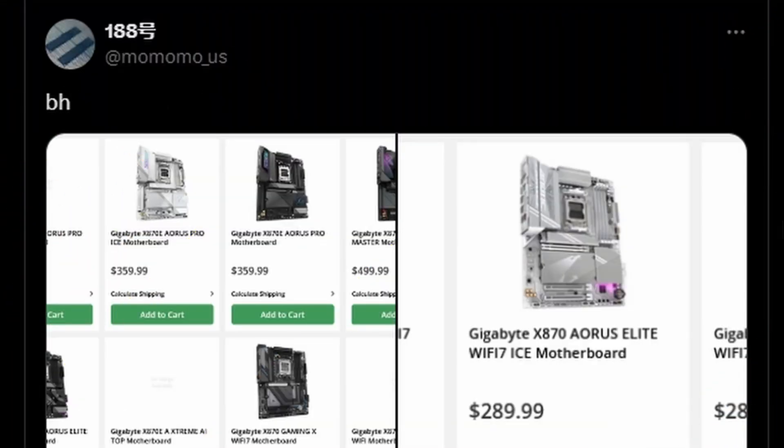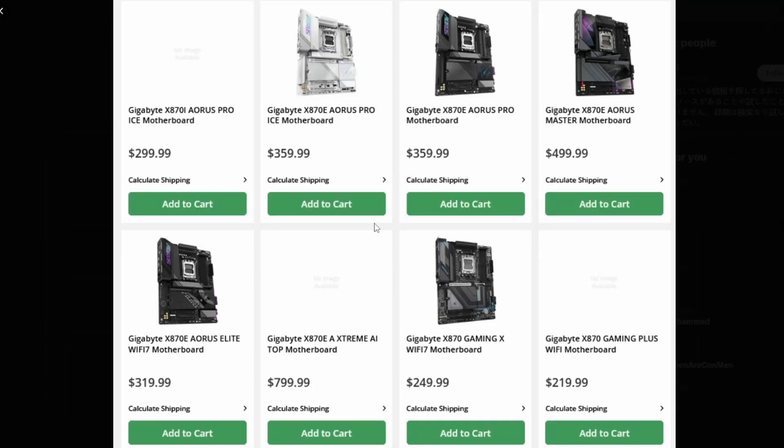Next up, Gigabyte has unveiled a lot of their X870 motherboards and the pricing has been leaked by the account 'momomo_us.' Looking at the Gigabyte X870i Aorus Pro Ice motherboard, the leaked pricing is close to but not exactly what was previously reported. The X870i Aorus Pro Ice comes in at $299, and the full ATX version is $359 — a bit of a premium, but expected for an X870E board.